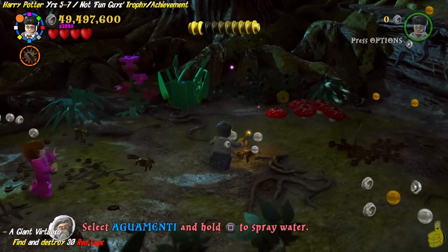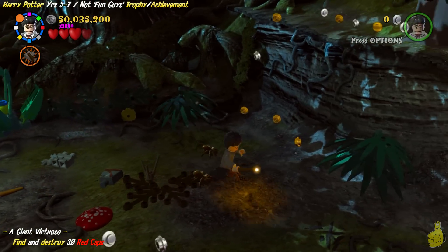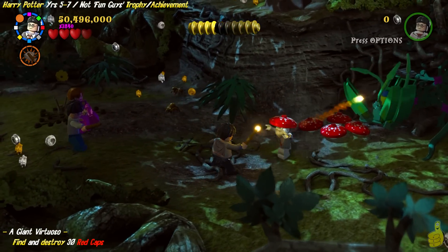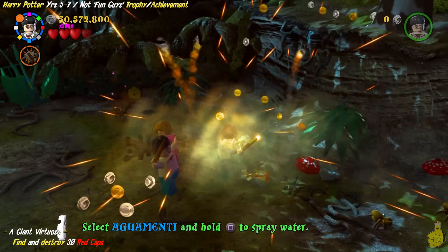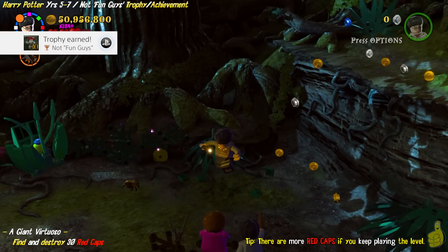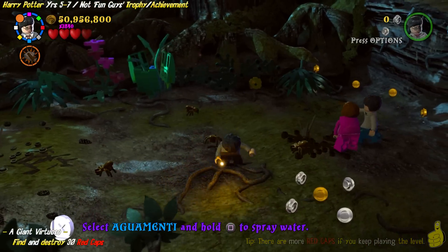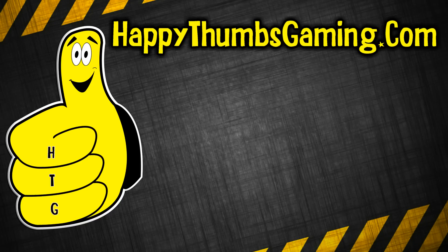Here we are — we've actually made it into the foresty area of the level called Giant Virtuoso. You saw us select that in the beginning. Here's an official Red Cap. We'll go ahead and peel his cap. And we have officially gotten all 30 of those Red Caps! We got that trophy achievement called Not Fun Guys, and hopefully we provided a nice little rinse-and-repeat method that will be easy-peasy for you.